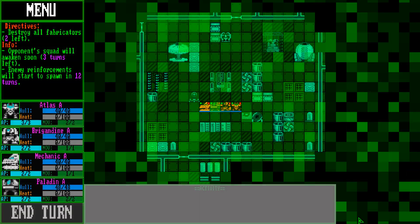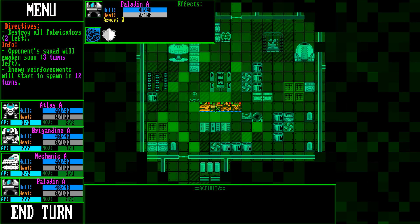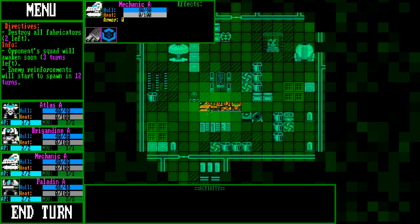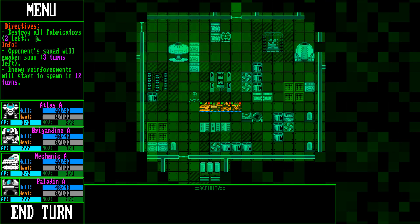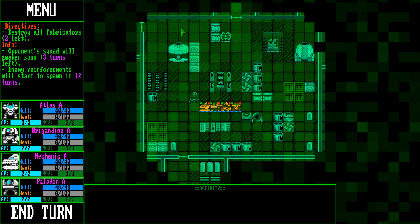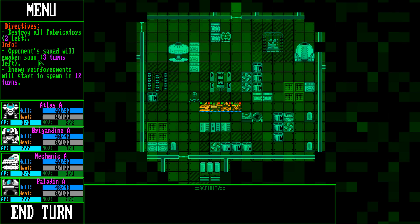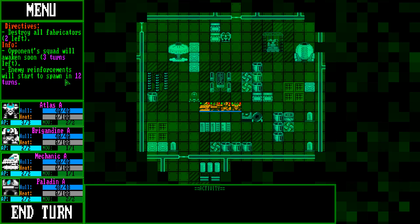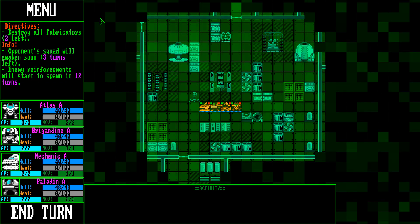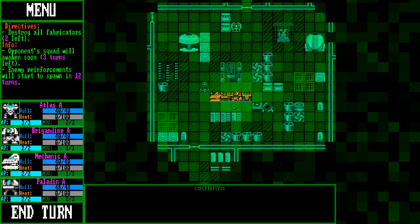To the mission. Our job — our directive. We have our four orange mechs. Our job is to destroy all fabricators — there are two of them in the base which are creating bad mechs. The opponent squad will awaken soon in three turns, and reinforcements will start to spawn in 12 turns. So we have to destroy the fabricators before that happens — but we don't have to, I guess that'd just be nice and easy.